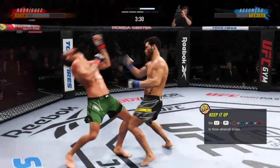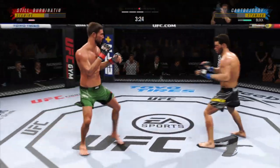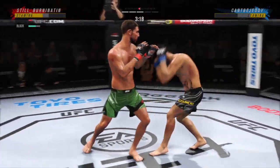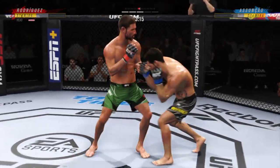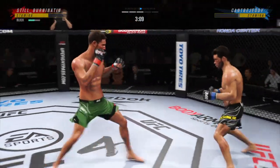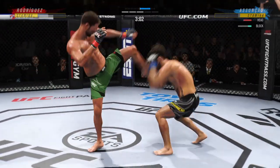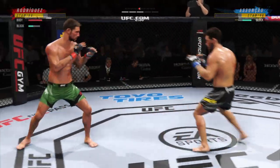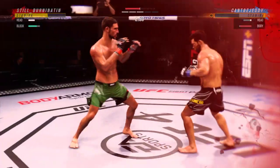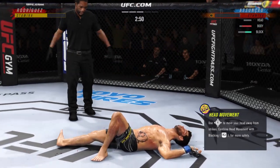He's in trouble, he's hurt. Huge right hand! A huge block there. Suncell gets caught with that punch. Nice body kick. Three minutes to go in round three. Make it 170 total strikes now landed for Yair Rodriguez. He is officially rocked — a big, massive... and just like that, the fight is over!